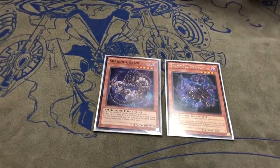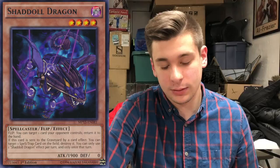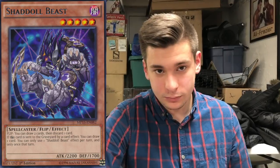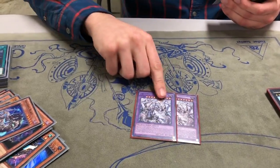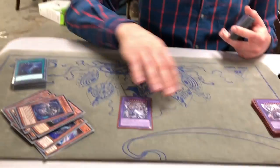Speaking of Shadals, we run a small Shadal engine. I used to run Shadal Trains with like seven Shadals, but now with the new support you really just want to go for the OTK — you just care about Shekinaga. This is mostly for dumping trains to the graveyard with Shadal Fusion, and getting out Shekinaga, which is a level ten Earth Machine. It triggers all your effects, and it also has an effect that people don't realize: if a special summon monster activates its effect, you can discard a Shadal card to negate and destroy it. So you can have this up and protect your plays while going for a train.